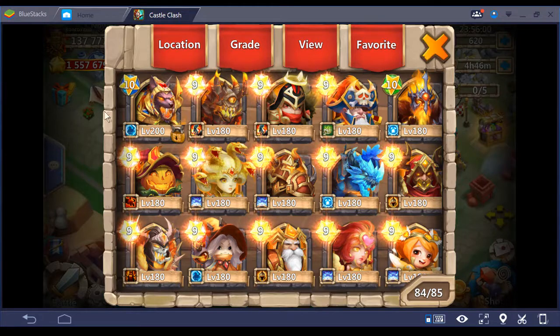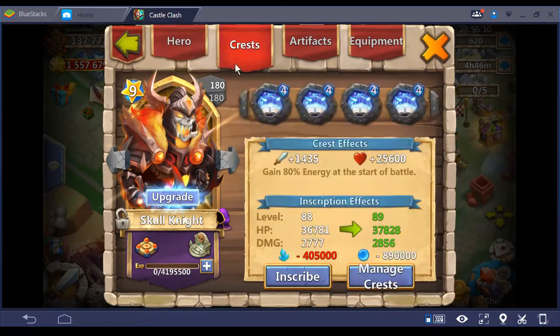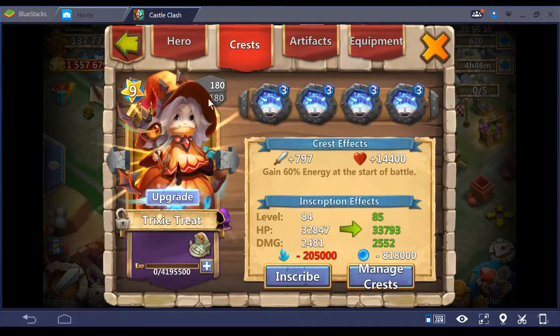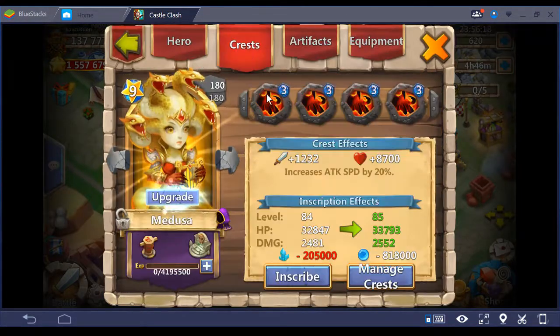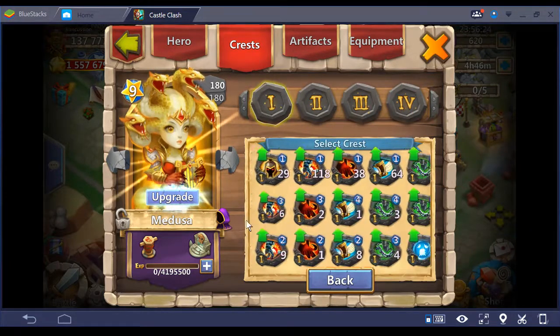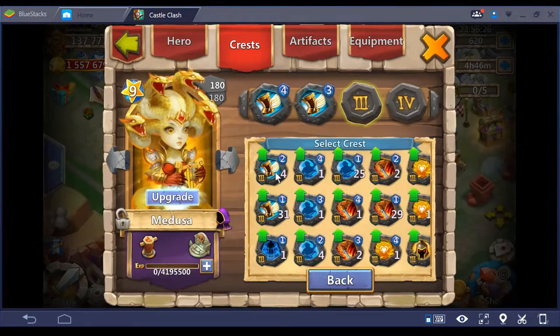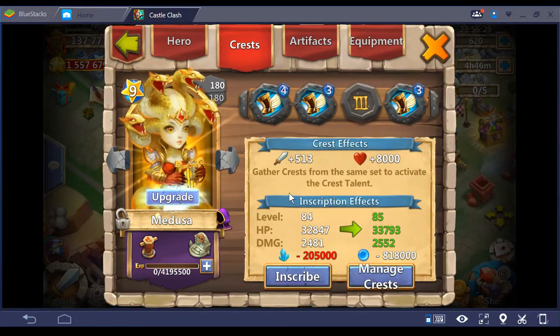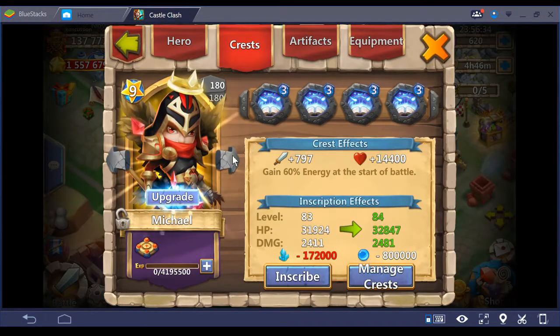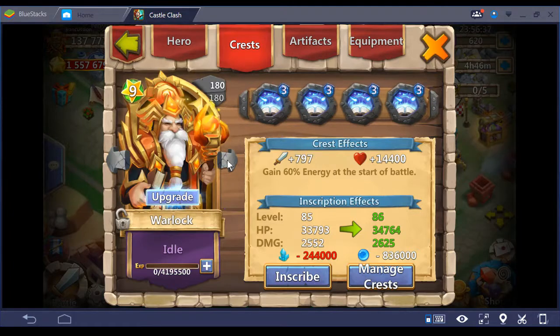Let's start off by looking at what my arena heroes are today. The first one is Skull Knight — I'll run him with a four Revite Crest set. Second one is Trixie, running Revite on her too. Medusa — let's change this to Sprint because we're going open lane. There we go.